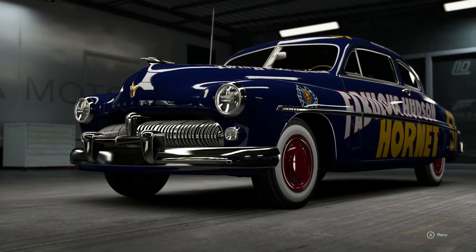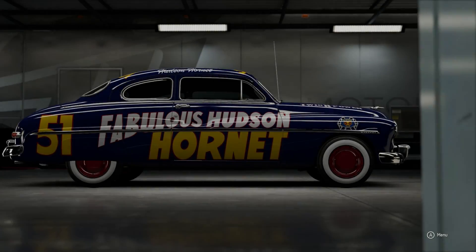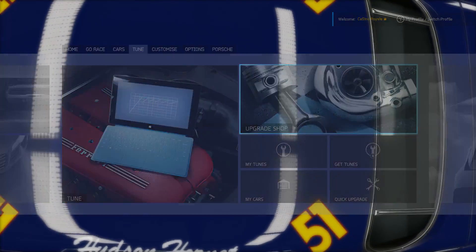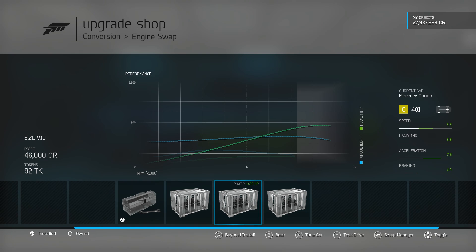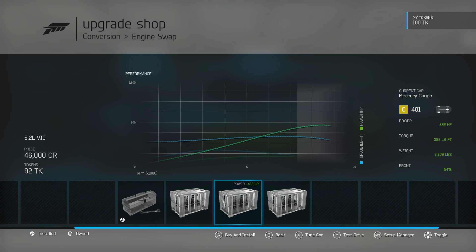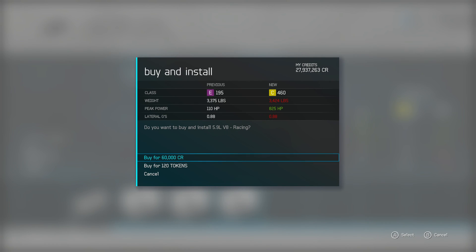The first silly car to be made for Virginia is going to be the Mercury Coupe. One of the oldest cars in Forza is going to be tackling this new, very demanding circuit. The Mercury is going to have a relatively high amount of power. The choices we have are the seven-litre V8 Hemi, the 5.2-litre V10 — actually surprised to see the V10 as an option for this car — or the 5.9-litre V8 racing, essentially the NASCAR engine. Haven't used this in a vehicle for a little while, so that is the one we're going to be going for. It's the most powerful option out of all of these.